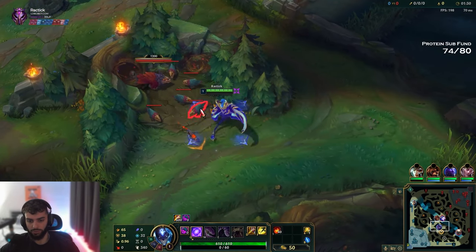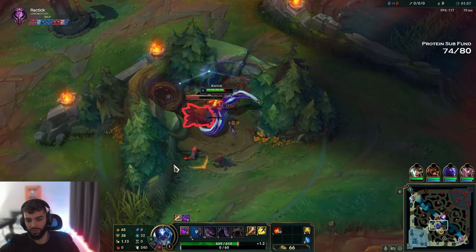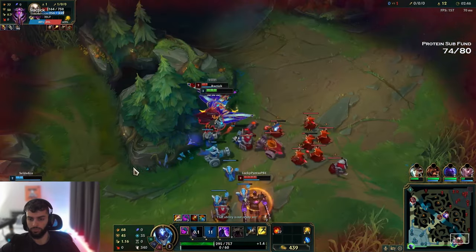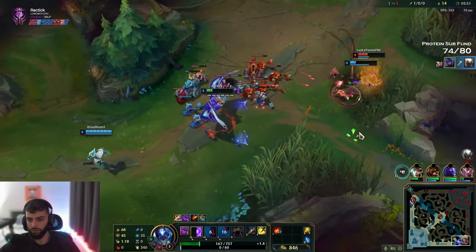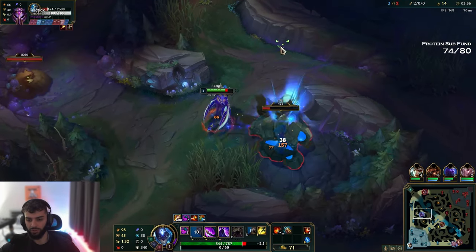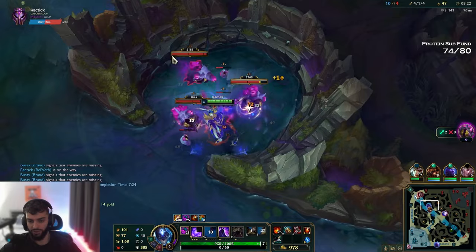Now into the playstyle and pathing for Belveth — this is a really important section. For pathing, you have two options. You either do a three-camp clear and look for ganks — I do this starting Raptors, Golems, Red Buff into nearby lanes. Hopefully I get a kill; either way I back and run to the opposite side to skirmish the jungler on my buff, scuttle, or even invade if possible. The other option is going for a full clear and aiming to get level 6 as soon as possible so you can use the power of your form ASAP — especially with those void grubs, which give you a three-minute form and let you snowball really hard.